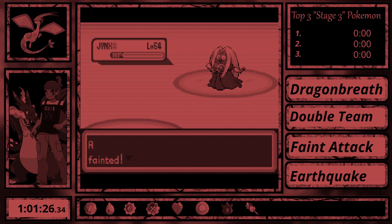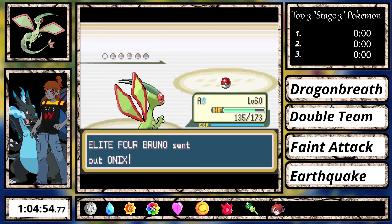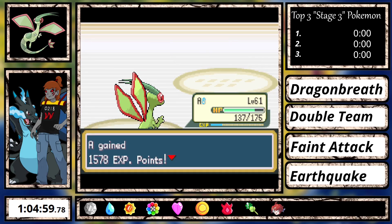What a nice way to come back to this series. Just pain. Lots of pain. Anyway, on Bruno I Guard Spec on Onix, set up X-Attack, and spam Earthquake for the win.